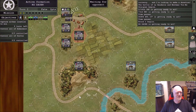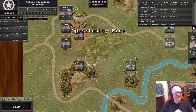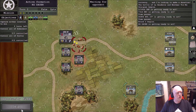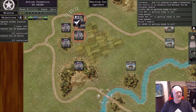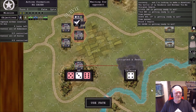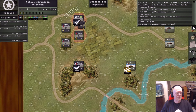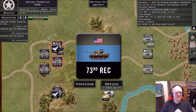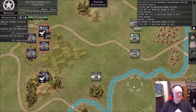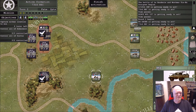Kampfgruppe gets to go first — he's probably going to fire at me. He's moving. I'm going to skip opportunity fire and let him move. He shoots at me and gets two hits. I've got no defense, so I am disrupted and reduced — not good.